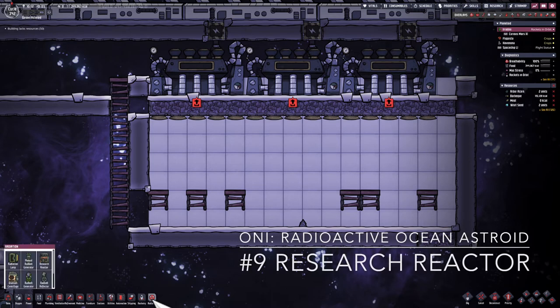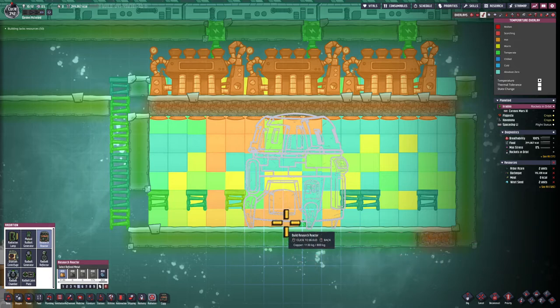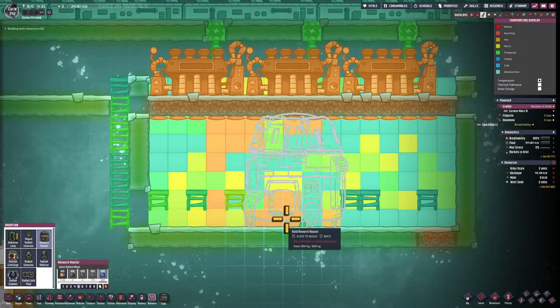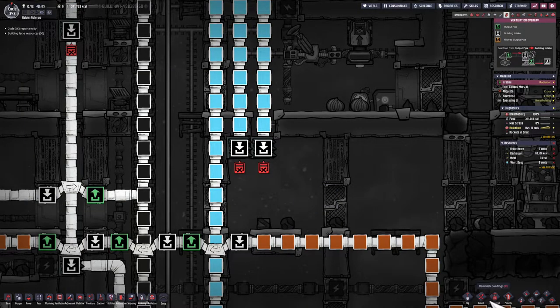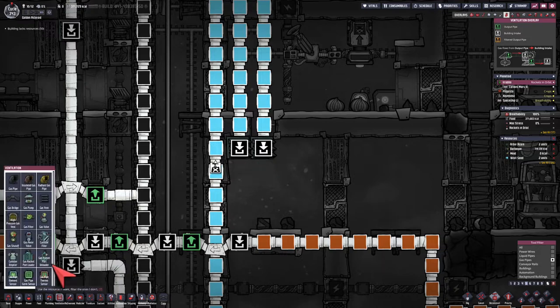Hello, this is Jaron Blaine, Oxygen Not Included. In this episode I'm building a research reactor and everything that goes around it to keep it cool, to get the red bolts from it and send those red bolts to the correct location. Also in this episode I'm trying a new way of recording by avoiding fast forwarding, which hopefully will lead to better looking videos.